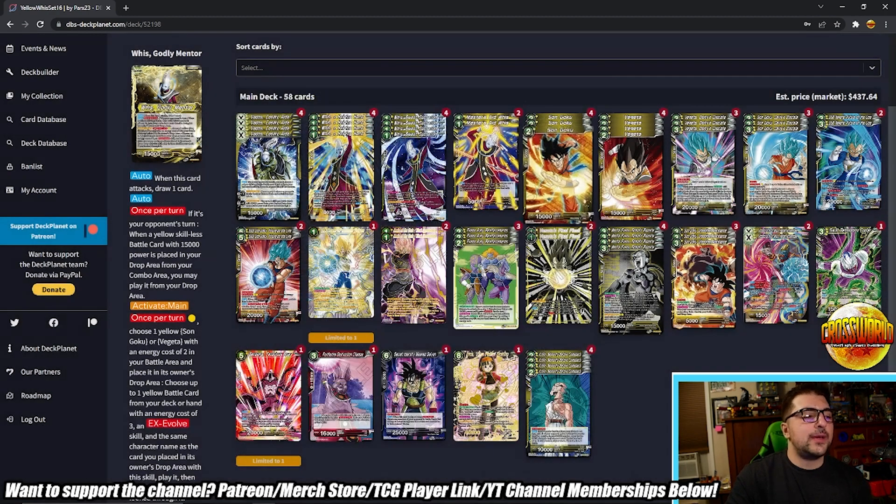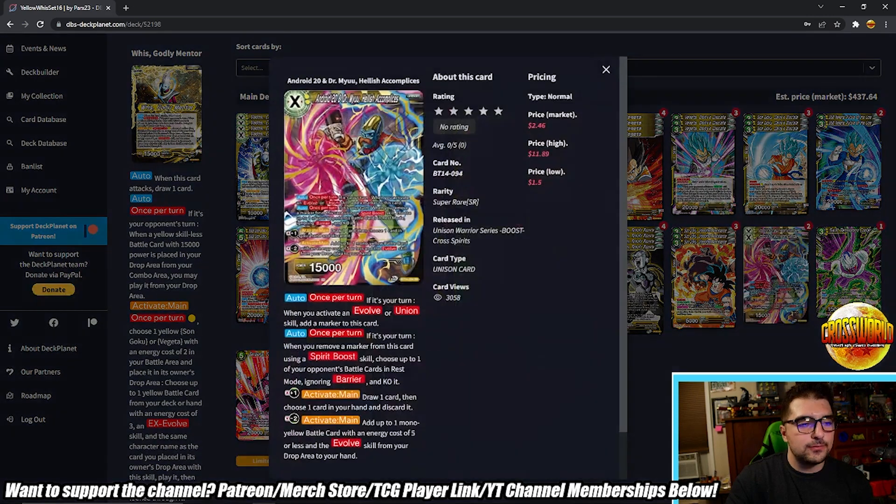One other unison I was toying with is Android 20 and Dr. Mu — Hellish Accomplices. Auto — once per turn, if it's your turn, when you activate an evolve or union skill, add a marker to this card. We evolve a lot in this deck, so that's good. Auto — once per turn, if it's your turn, when you remove a marker from this card using a spirit boost skill, choose up to one of your opponent's battle cards in rest mode ignoring barrier and KO it. There's a new Set 16 card that will let us spirit boost pretty much whenever we want and proc that effect.